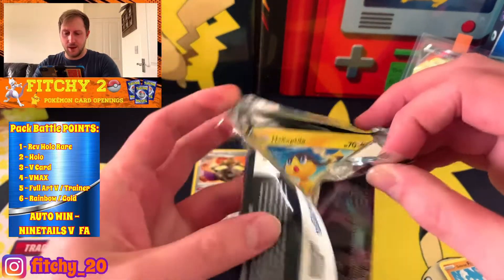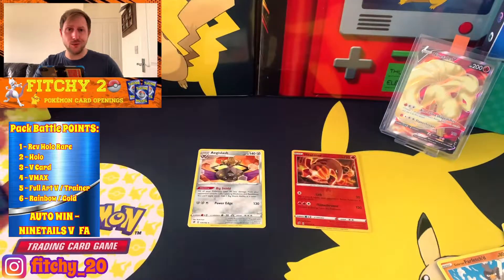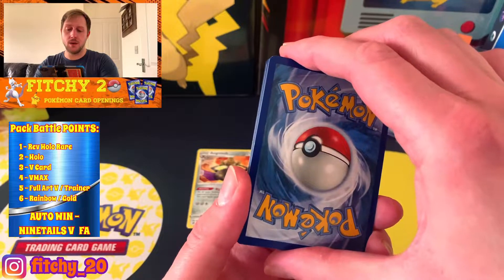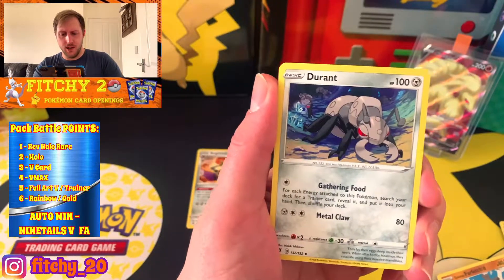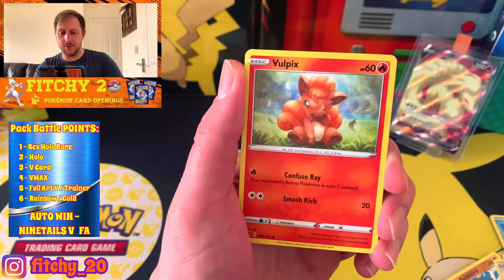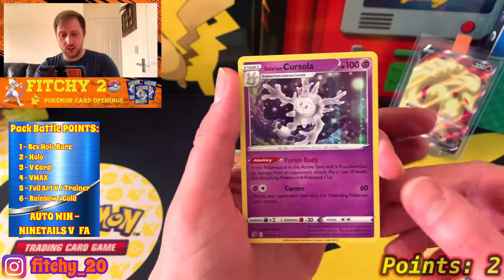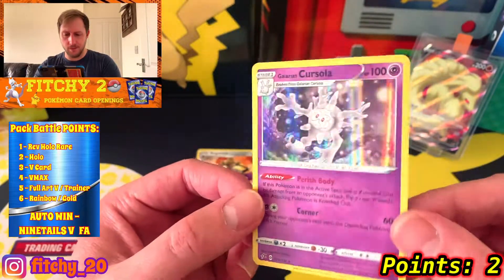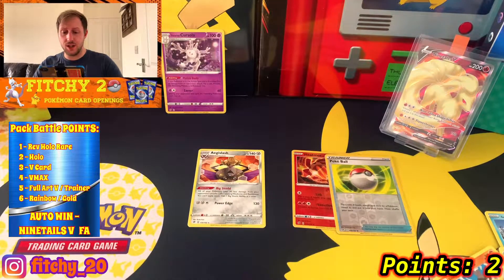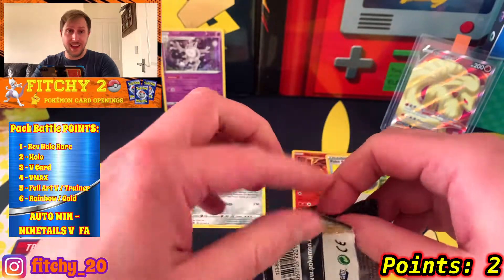Six packs each, we've got to pull something. I picked these up from my local corner shop because there's literally nothing else there - no one buys Rebel Clash, do they? Let's see - second pack. Water/psychic energy. Durant again, Palossand, Oleana, Helioptile, Voltorb, Sandygast, Vulpix, Koffing reverse, Pokeball, and behind the Pokeball is a Galarian Corsola Holographic! That's got to be worth a point.